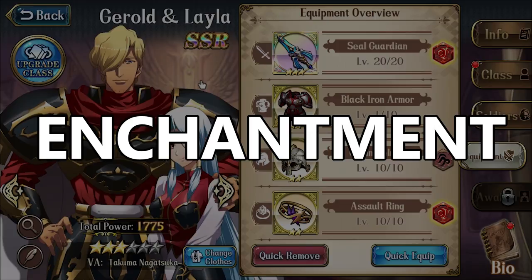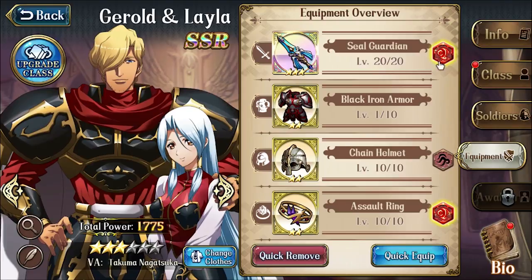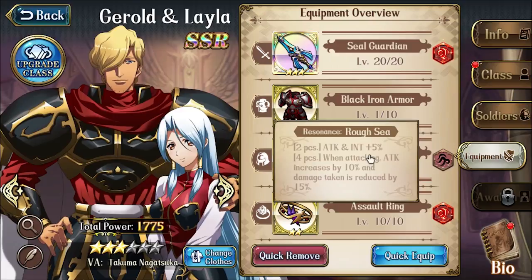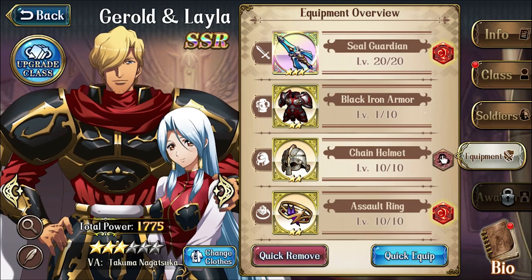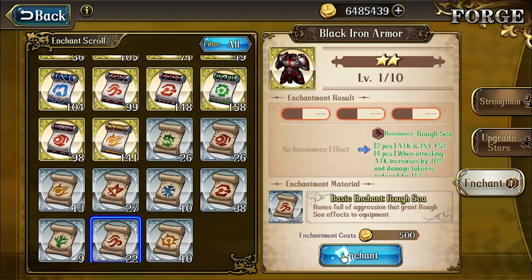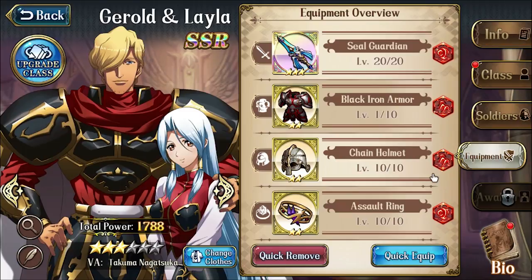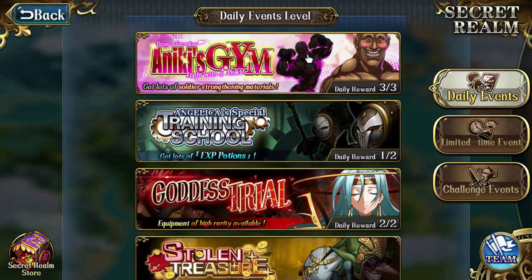The next step, while we're talking about equipment, is your enchants. You get enchantment scrolls from usually the same places where you get new equipment: the Goddess Trial dragon battles, and joint battles that reward equipment. You can use cheaper lower-level enchants just to unlock combination bonuses, like a two-piece set bonus. Once you find end-game equipment that you know you're going to want to max out, that's when you can start using your rarer, higher-level enchants to really tweak the rolls you get on the gear.